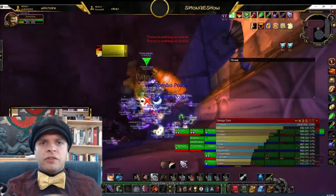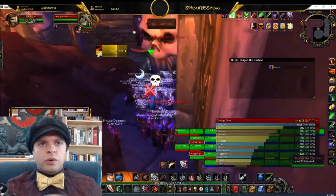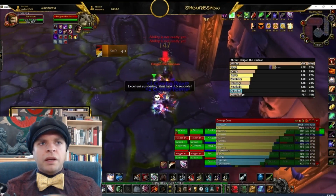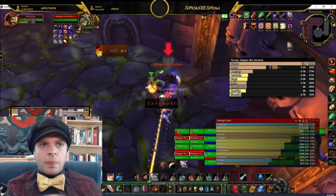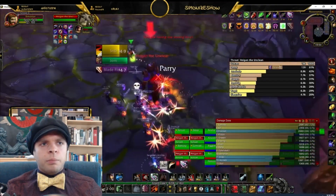Now let's check out a boss kill video. Here we are just exiting the gauntlet and starting the boss pull. You can see I have a Greater Nature Protection Potion active. This is as a safety — in case I mess up the movement, it'll absorb some of the Eruption damage and hopefully keep me alive. There's nothing particularly special about the ability usage or cooldowns that I do on this boss. It's a simple single target boss.